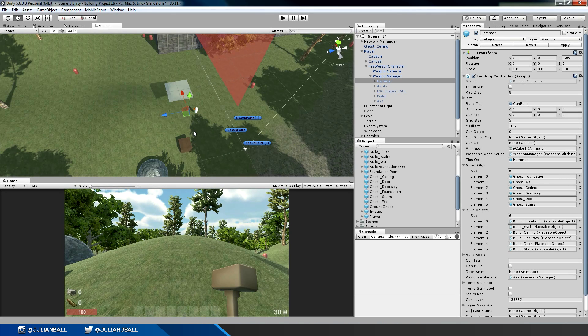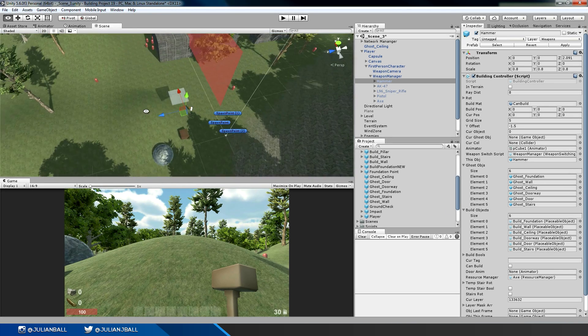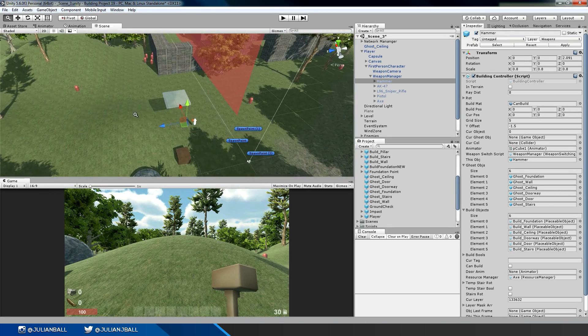A much better and more efficient way of doing it is to basically have all these prefabs joined to the player. So every time I swap to a ceiling it instantiates or creates this ceiling in front of me, and when I go to a new object it destroys that object and loops through. You basically have this cycle of objects recycling through them, and that's all local to your player. It's not too hard but I just haven't done it yet, so I just have to redo the way I do that.